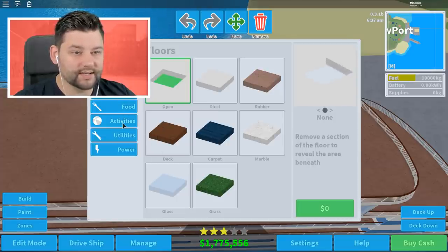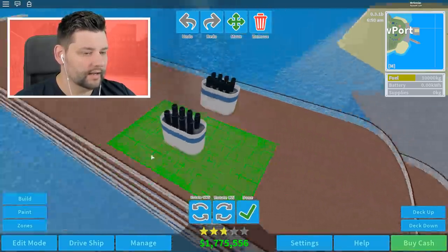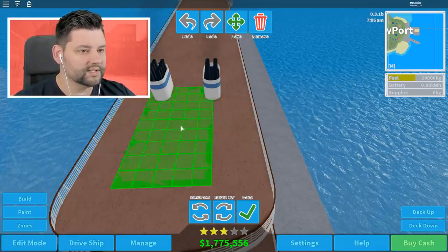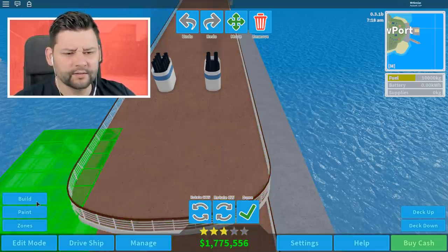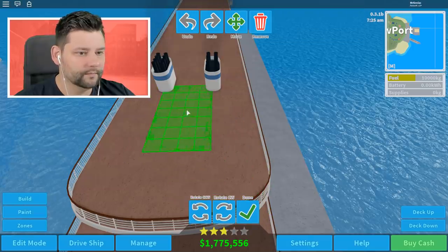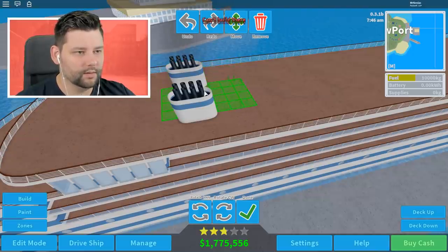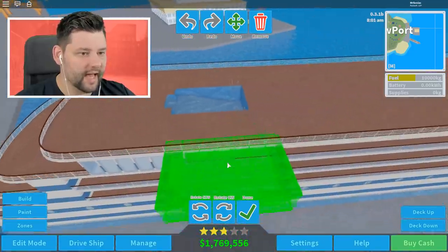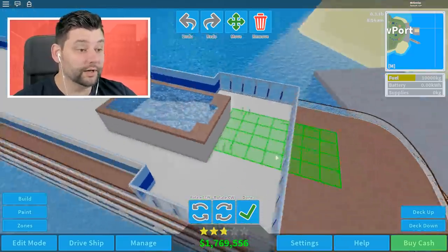Going to build — activities — swim pool. The large pool is an awkward size, so let's go for the medium one. That fits in more perfectly. I want to go up a deck. I've got to remove these. If I place it there, it creates a little walk-around underneath, which is good. I like it. So deck up — we've got a swim pool on top.